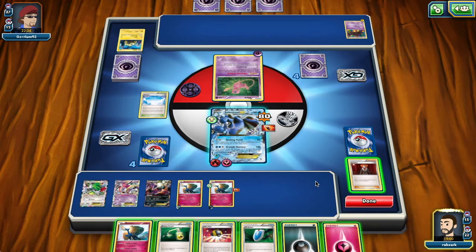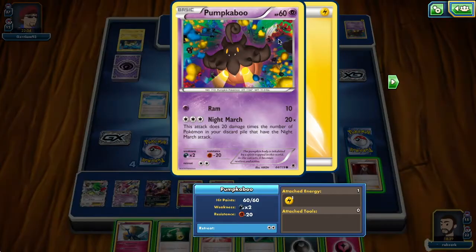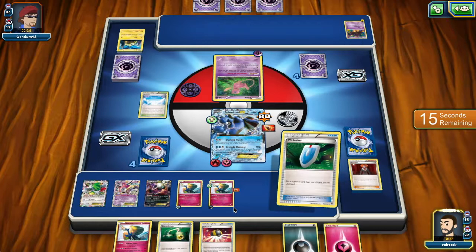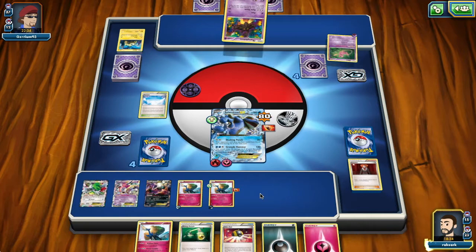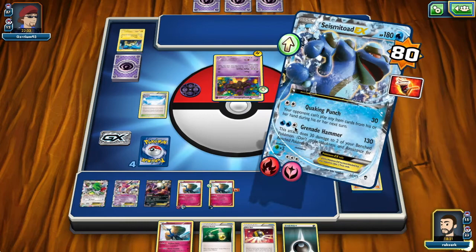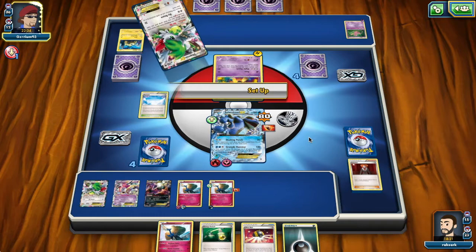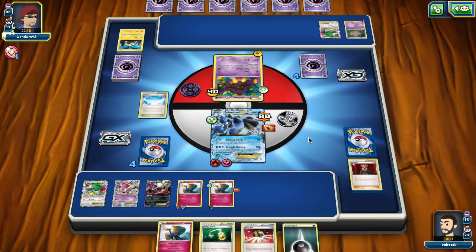The opponent draws his card for the turn and plays a Shaymin for three — that's not a lot, he's not in a very good position. Maybe I just attach the Fairy energy. Or maybe I attach the Dark energy to the Darkrai, because I feel there will come a point where he'll play another Joltik and I can hit it on the bench. I'm going to energy switch now because I might get N'd — any extra energy or Energy Switch later makes it really good for us.